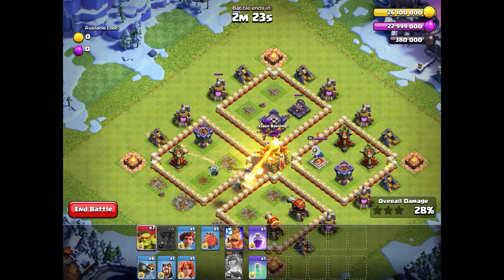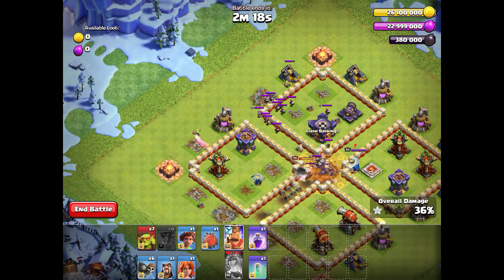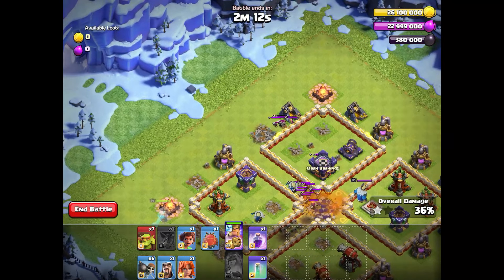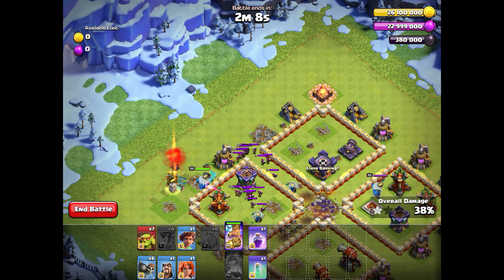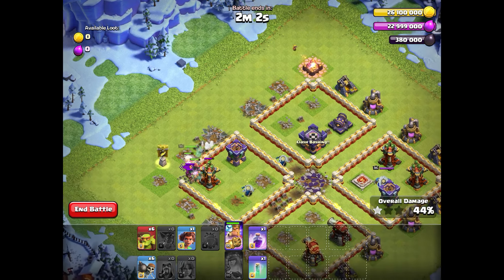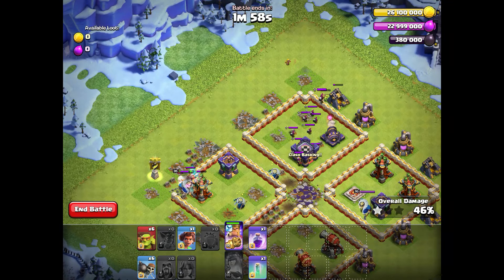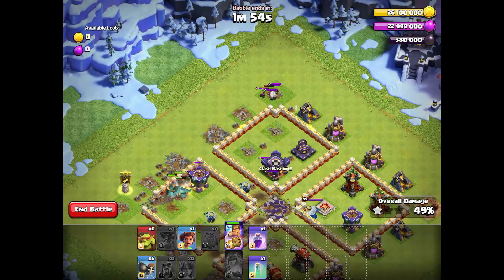She takes down the Grand Warden statue, then we use her ability. We don't use the last invisibility spell here as we'll need it to protect our root riders later. The town hall is destroyed, we destroy some more mines to create a funnel for our King, then send our King and also deploy the battle blimp — it's destroyed quickly by the black mines, but that doesn't matter because we just need the root riders.